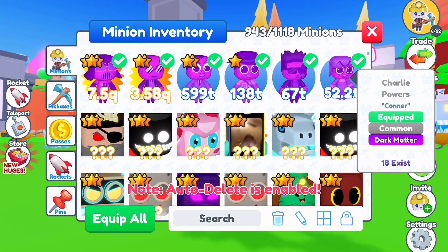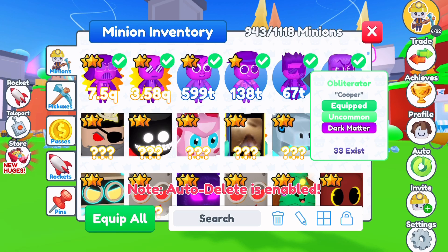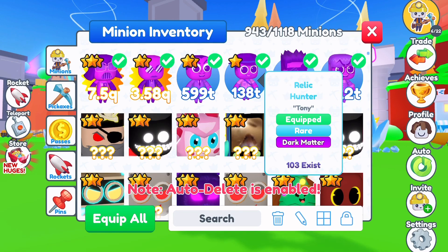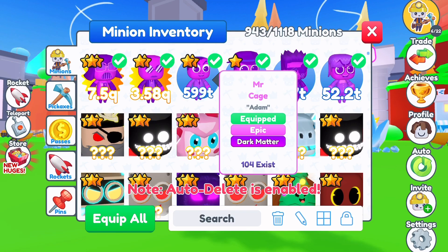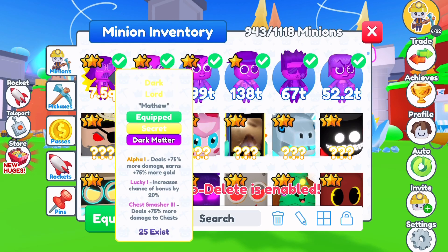Looking at the stats again: Charlie Powers is 52.2 as a common pet. These are really good for beginners — if you can get these pets and sell them on the trading plaza you can get a lot of gold for them. The Relic Hunter is 138 trillion. Look at the power stages: 50, 60, jumps to 100, jumps to 599, and then the legendary at 3.58 quadrillion — only slightly lower than Bigfoot, which was the previous greatest stat pet. People aiming for the leaderboards are going to hunt for this.